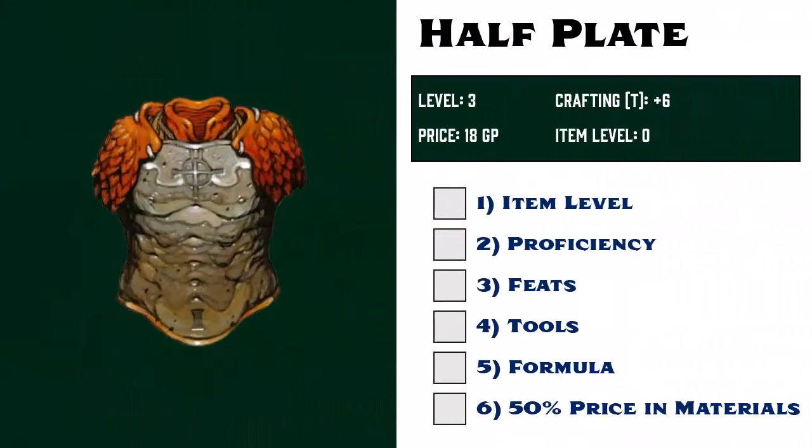In this example, Gamera is going to craft a suit of half-plate armor. She is 3rd level with trained proficiency in crafting and a skill bonus of plus 6.